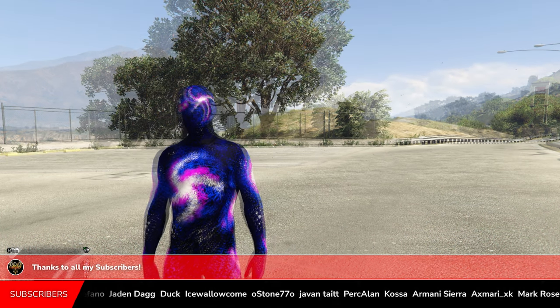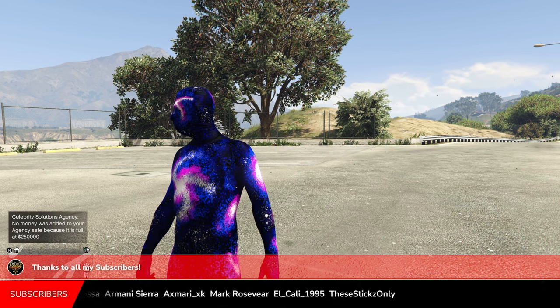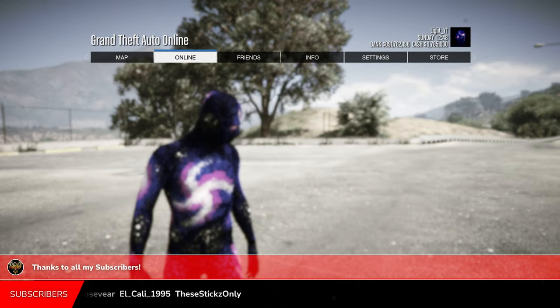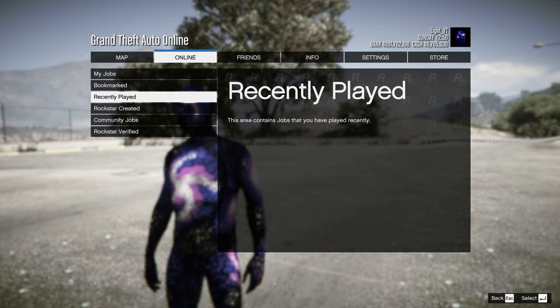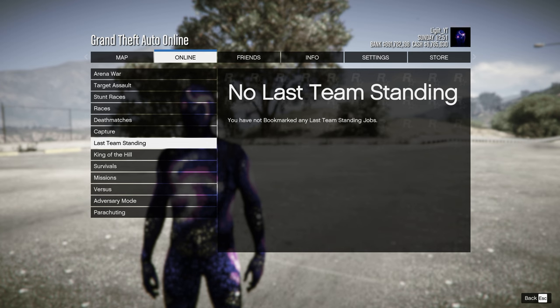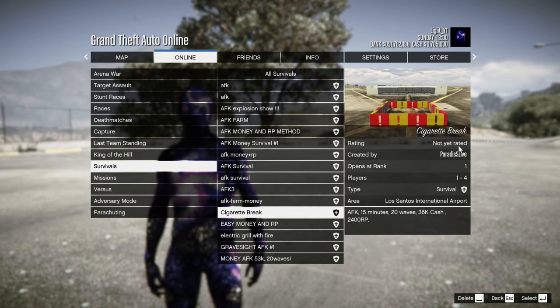Once you have everything ready and you're in a GTA Online invite-only session, press Options, go over to Online, go to Jobs, go to Play Jobs, then go down to Bookmarked. You want to go down until you find Survivals — the one you're looking for is called Secret Break.